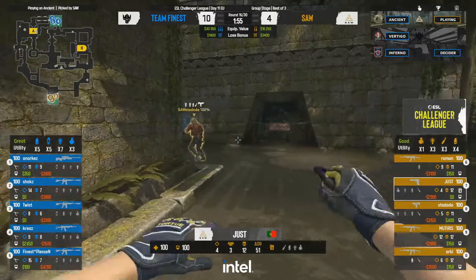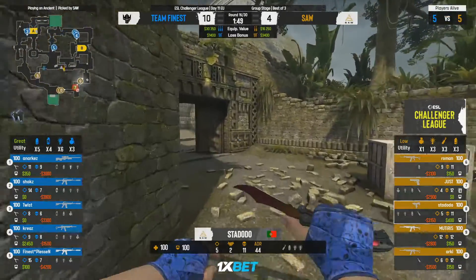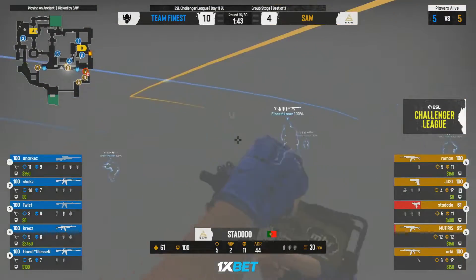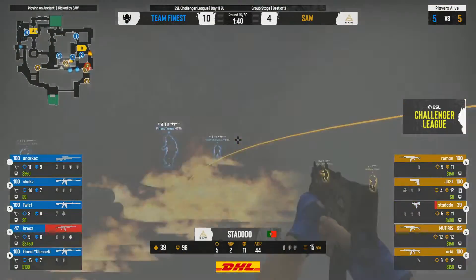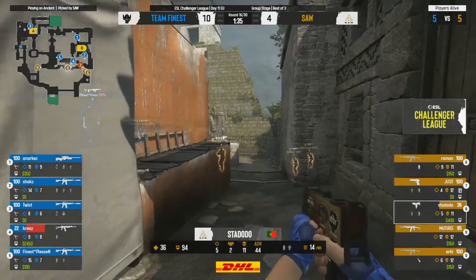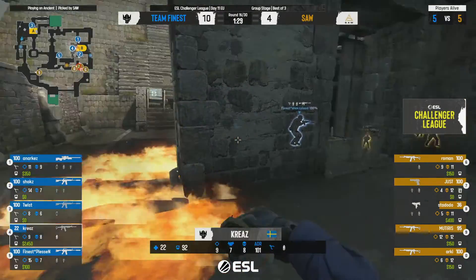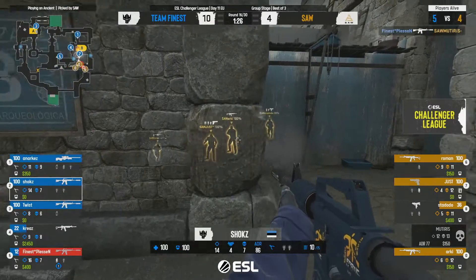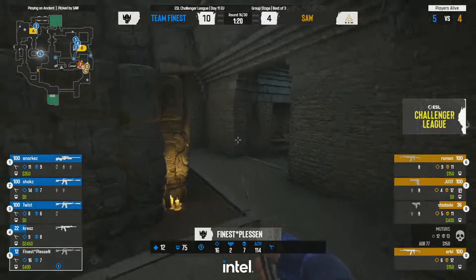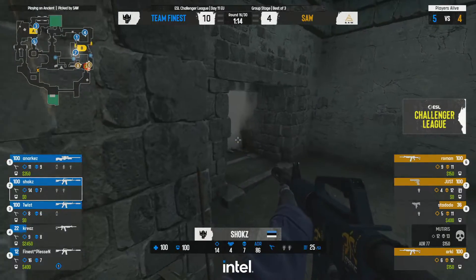Looking at an 11-4 heading to the second half — need to turn things around. Hit with the MAC-10 trying to find the early kill — does a lot of damage but tagged down to 39 HP. Grenade only does three points of damage having bounced off something. Kreeze does a good job holding the position. Pleasant gets a kill but tagged down to 12 HP. Shocks trying to spray through the wall can't quite find it.